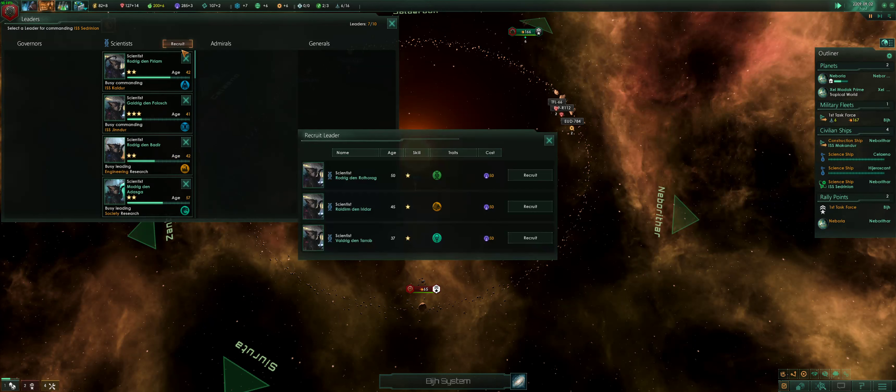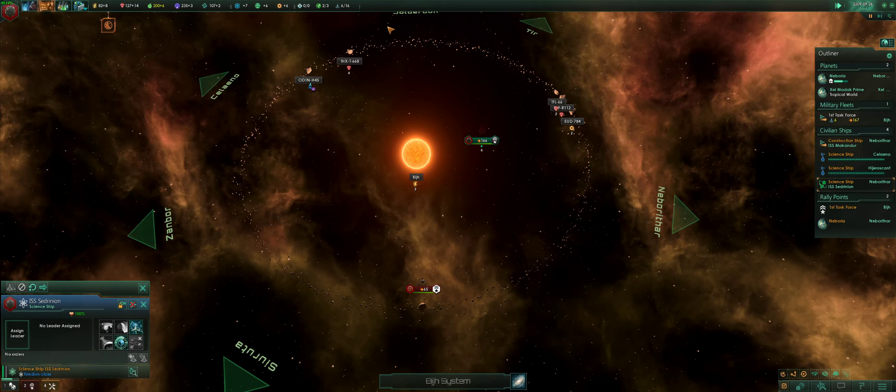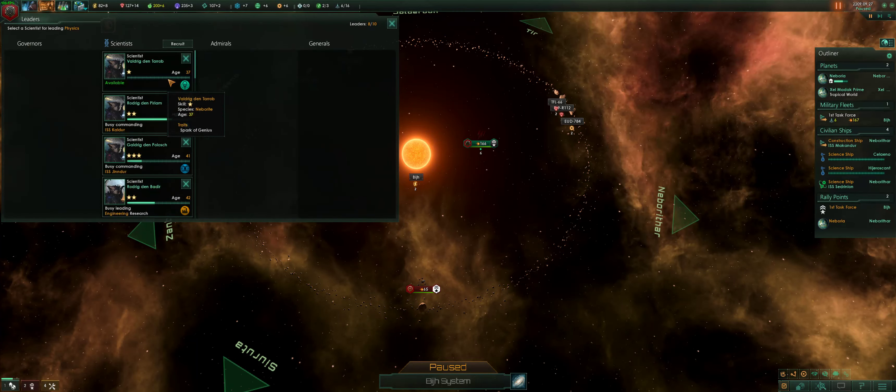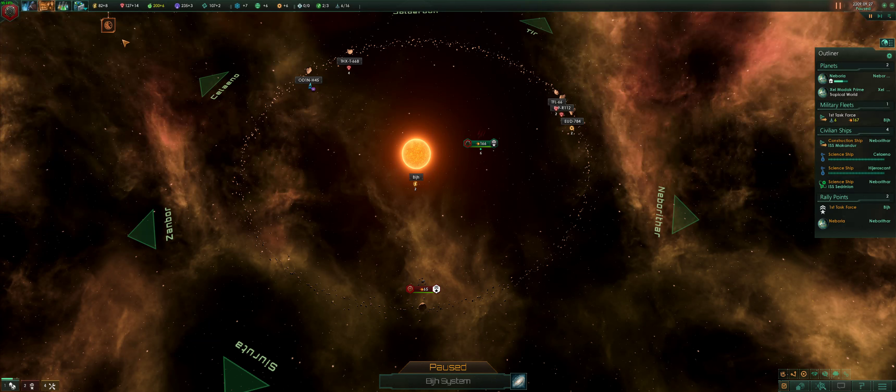Alright, third science ship — we need to hire another scientist. I'm going to switch you out for him, because he has plus ten research speed overall, where the other guy only had a bonus to one particular flavor of research.